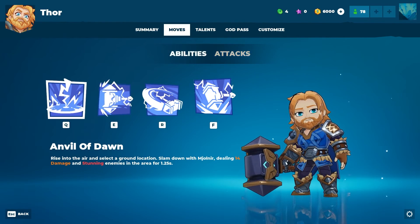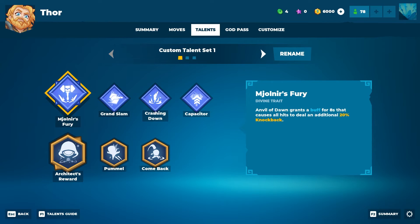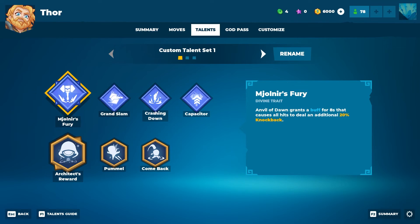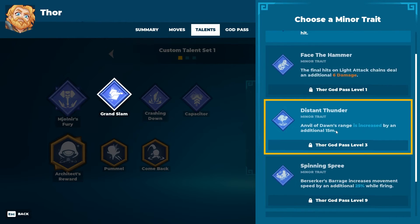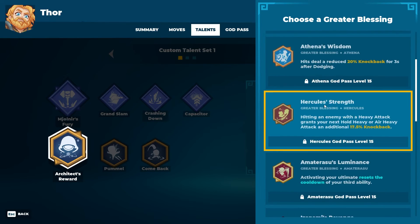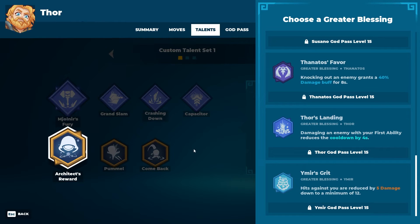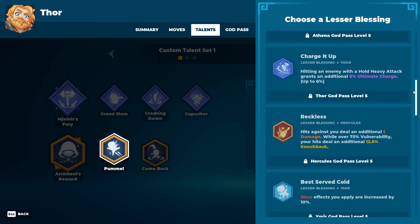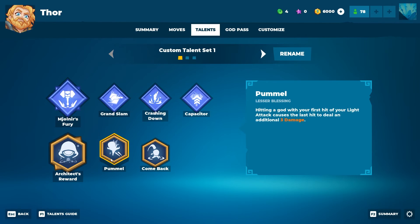Berserker's Barrage: spin around 3 times with Mjolnir before unleashing a powerful final swing. Tectonic Rift: channel lightning into Mjolnir and slam into the ground — the earth erupts in a line, launching enemies away and creating an impassable wall. Talents work the same way: traits are god-specific, earned through the God Pass; blessings are shared across all heroes. You unlock greater blessings at level 15 and minor ones at level 5. As the game expands there will be more content added, and I'll likely come back to cover it.